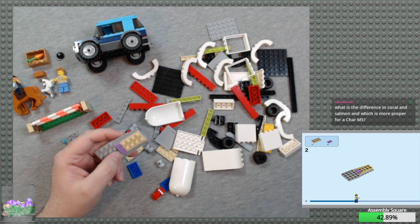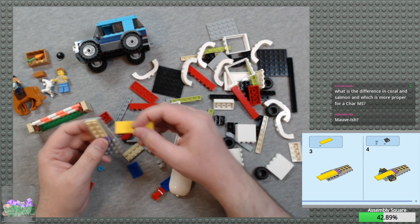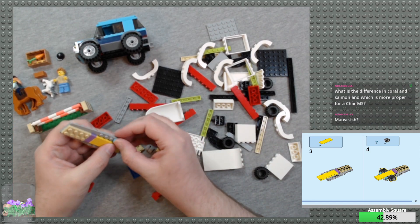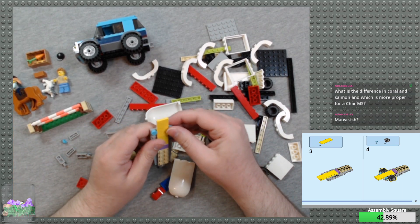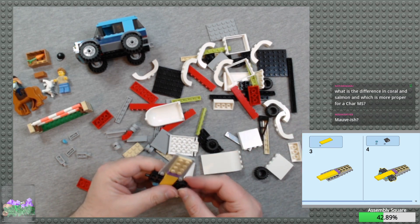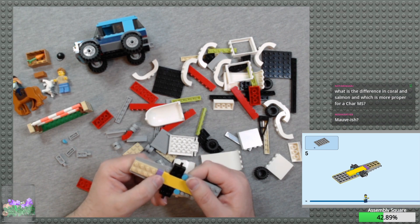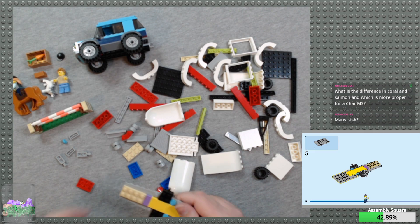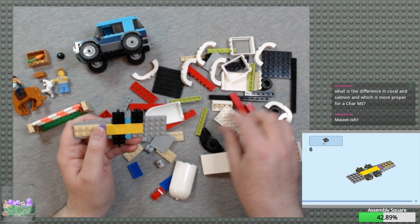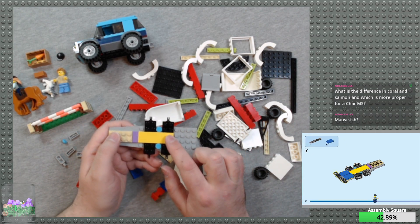Mauve feels lighter, more pinkish — I don't think that's what it's called. I'd have to go look at the part inventories. That's a 2x6 tile I don't think I have, and these 2x3 tiles are fairly new as well. In Lego colors you'd be talking about bright coral and dark red for Char's Gelgug and Zaku — this red is too normal, you want dark red for that. I was expecting the tiles to do something different. I think they do this so it's easier to take apart and put together — you have to put less pressure on it.